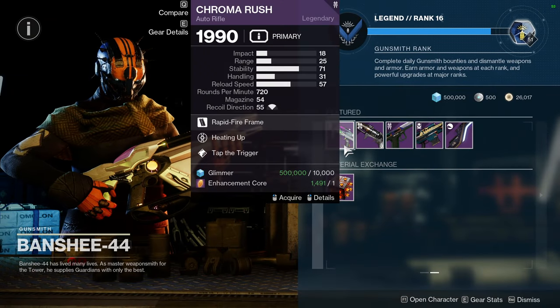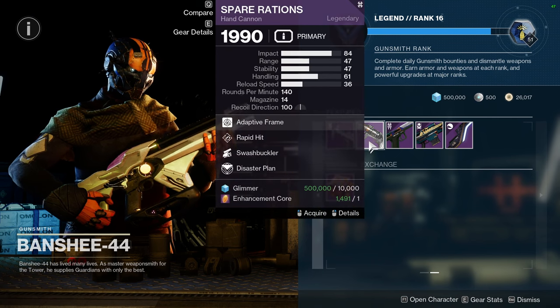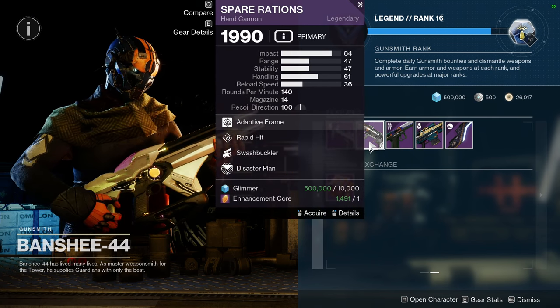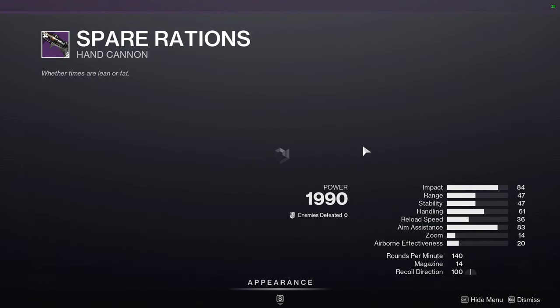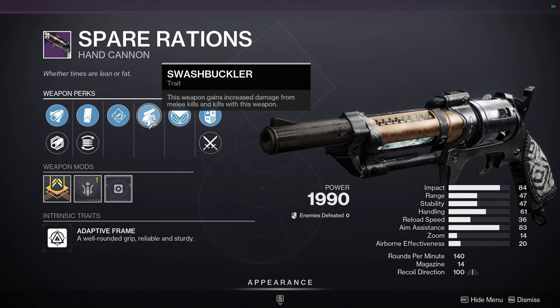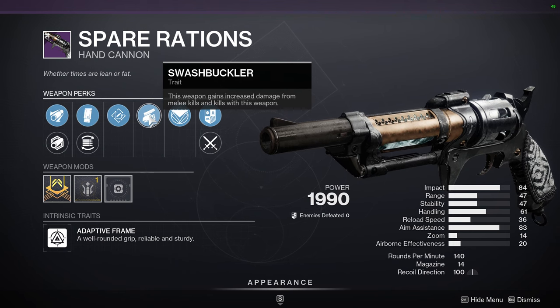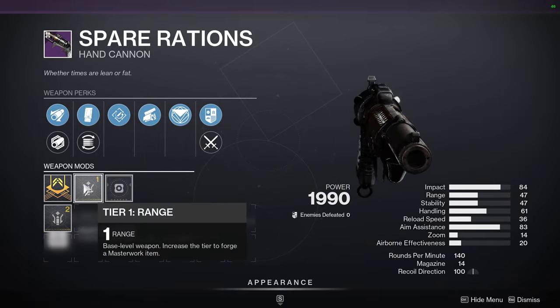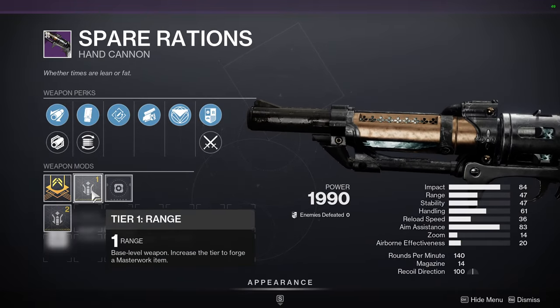As for Banshee, we have Chroma Rush with Heating Up and Tap the Trigger, and Spare Rations with Swashbuckler and Rapid Hit — this is definitely a PvE roll. To be fair, Swash is nice for PvP. I don't know if it would help you three-tap, but there's also Rangefinder on there.